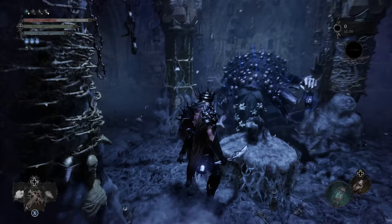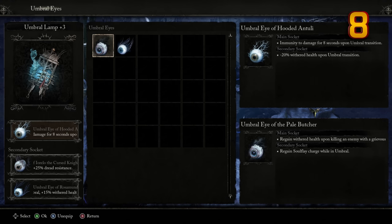Through the game you will pick up these umbral eyes, and apparently your lantern has a perfectly sized socket for you to plop a couple of eyeballs into. At the merchant, you can socket these eyeballs into your lamp for special buffs.